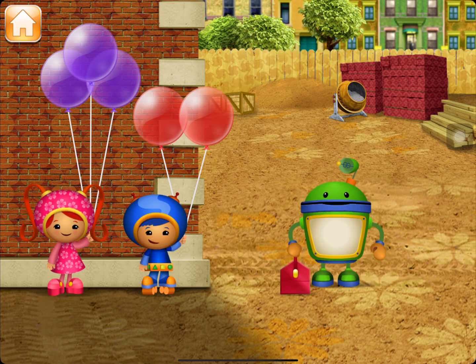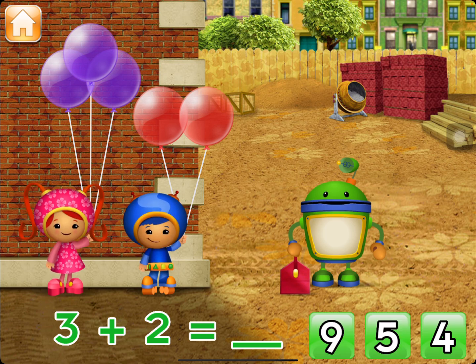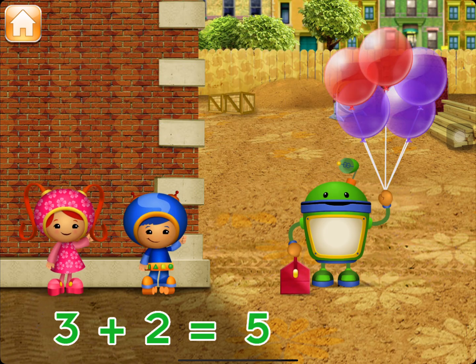Bot needs to bring tools up to the top of this building. Bot can use these balloons to get up there. Millie has three balloons and Geo has two balloons. If Millie and Geo give me all of the balloons, how many will I have? Tap the total number of balloons. There are three purple balloons and two red balloons — is it nine, five, or four? Great, I have five balloons!